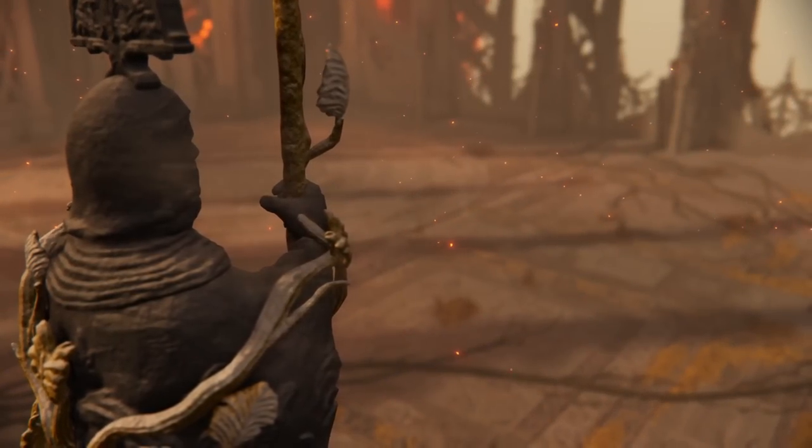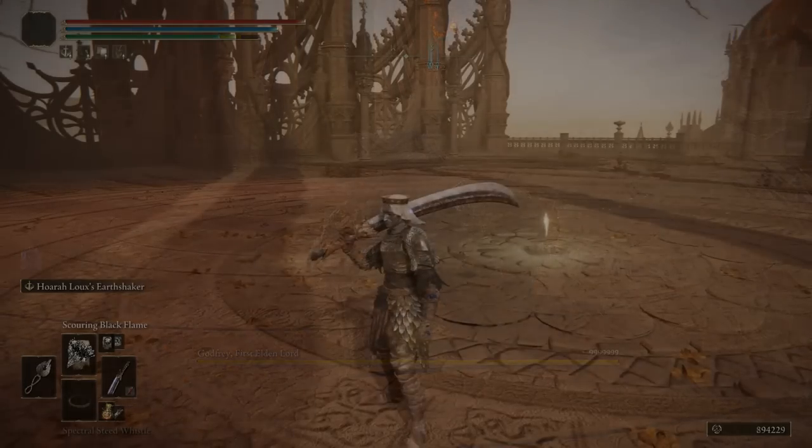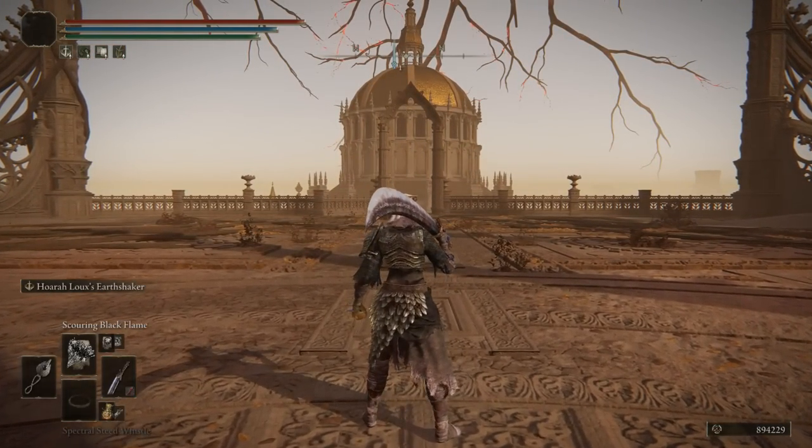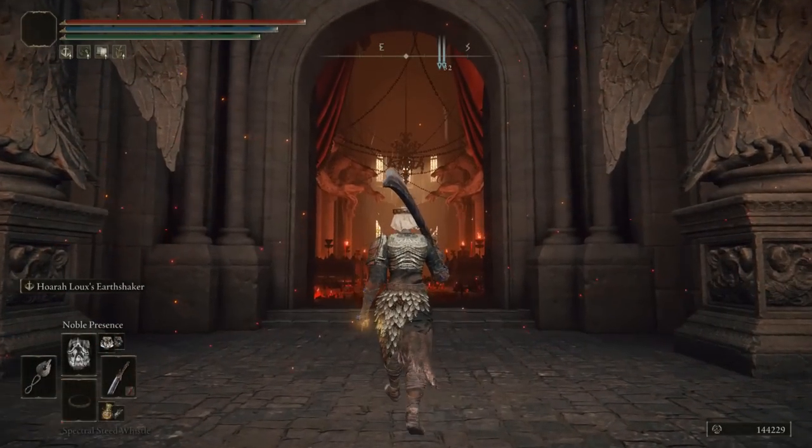Now again, this is completely optional. The next location we want to head towards is the same exact spot, yet this is available after you have gone to Crumbling Farum Azula. We now have his Remembrance, so you can take this to the Maiden next to the finger and purchase his Ashes of War.